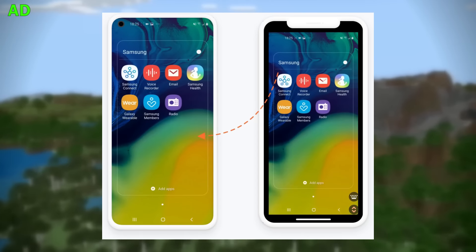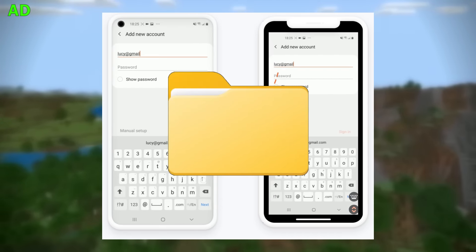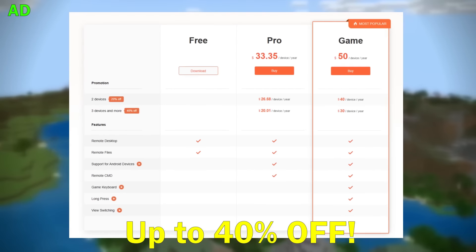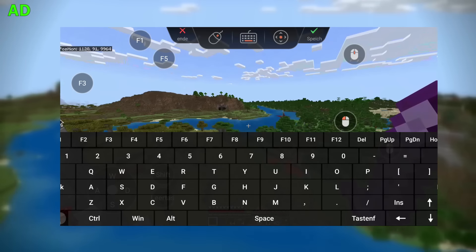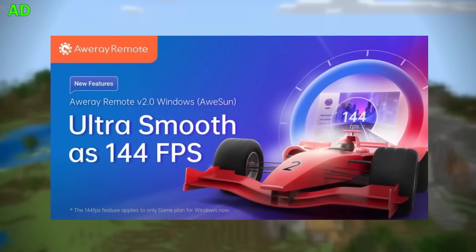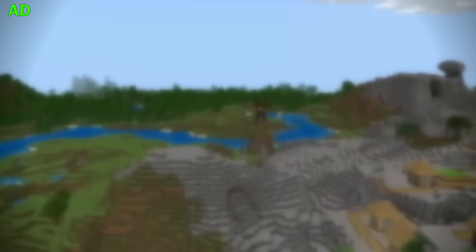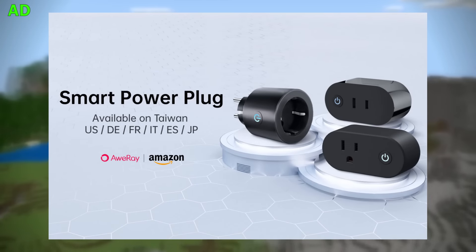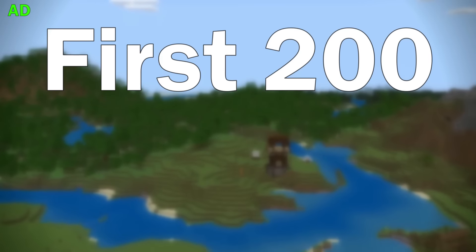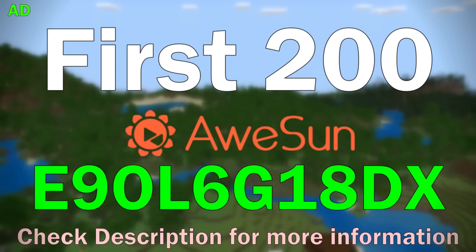You can also use the software for screen mirroring simply using a QR code, and transfer files between your devices, which can be a real pain without such a program. Additionally, there are two more than affordable paid versions adding useful features like a fully customizable keyboard and supporting up to 144hz for a high quality mobile gaming experience. They recently launched a smart plug which lets you remotely wake your PC whenever you need it, saving you some extra money. The first 200 people using this exact code for downloading will get a free 7-day trial for all the awesome features.